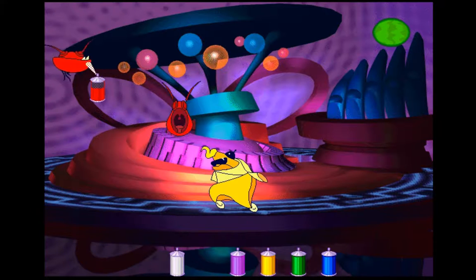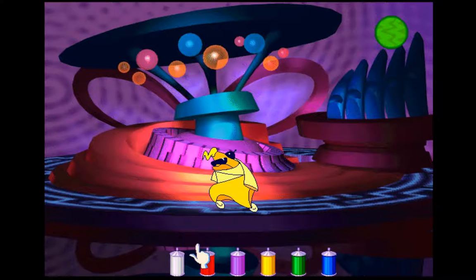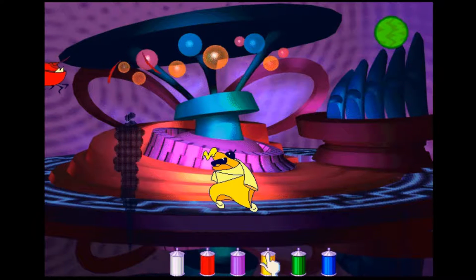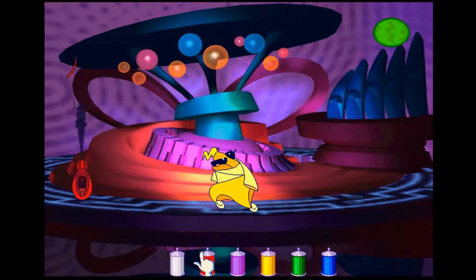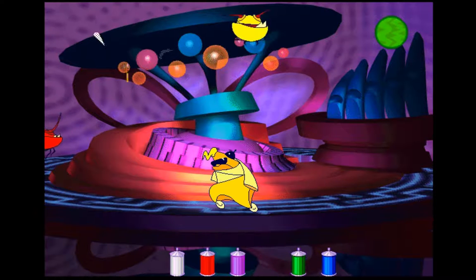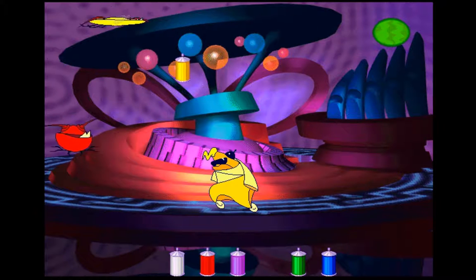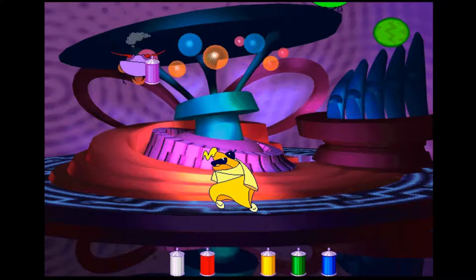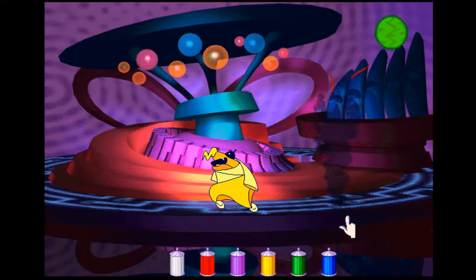Every second round is colors again — not entirely sure why, because these are like the easiest things to do. Of course, every time you spray the viruses with the correct canister they make a little animation and a little noise to indicate that they did die. The same happens if you get the wrong canister.